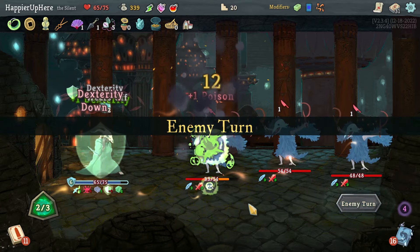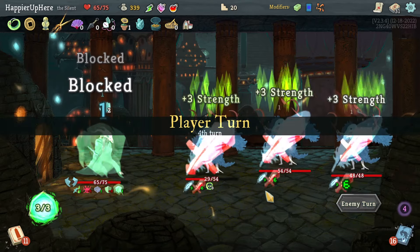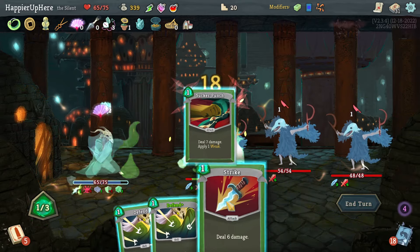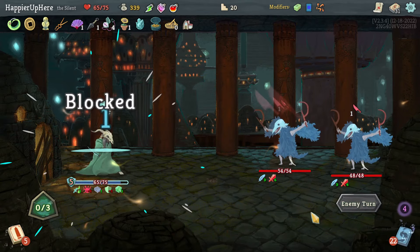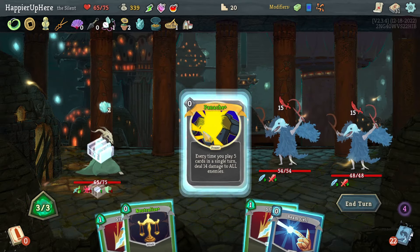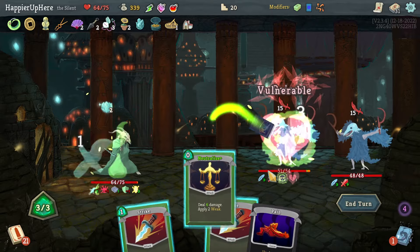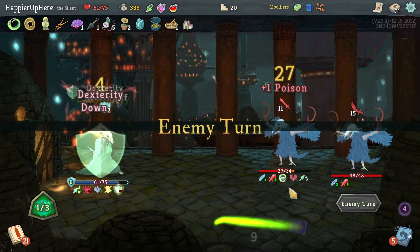I only have one more turn of intangibility and I haven't dealt enough damage yet. FTL, Strike, Sucker Punch, Strike — and kill. No more intangibility and these ones have nine Strength already. 30 incoming — this is not looking good. Let's do Panache, Beam Cell, Neutralize, Strike, and Strike — not enough to trigger Panache yet.